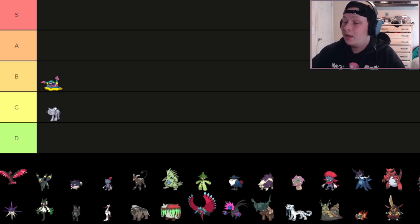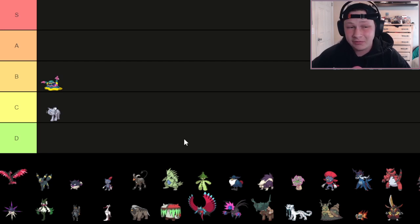It's a really solid AV Pivot — bulky, annoying, great Ghost resist, can spread status, be a big nuisance, has good coverage, and can Memento if you need it to. It can't set up and win like it could in previous generations with Curse, but it's still going to be very good nonetheless. I'm definitely a big Muk fan and can definitely see myself drafting it.